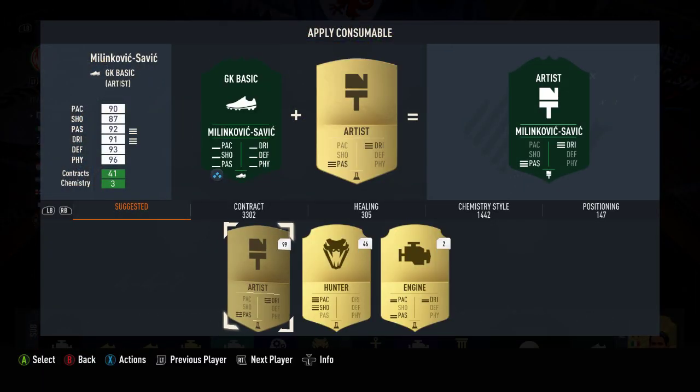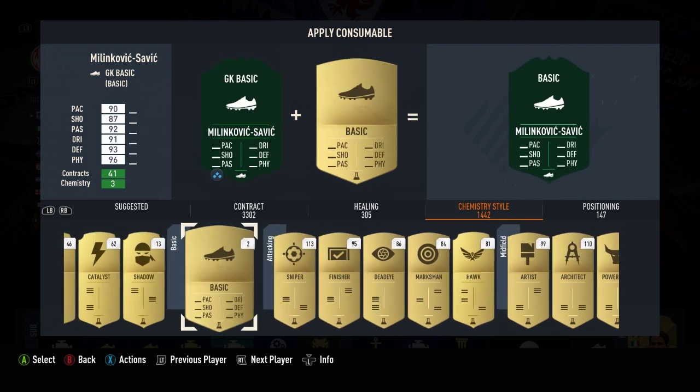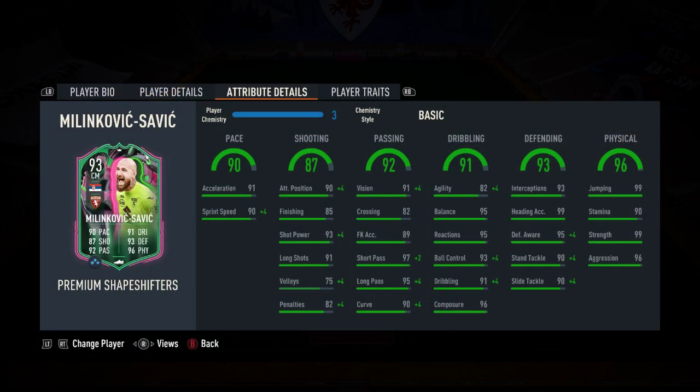So what I want to see is, because he's got all the outfield chemistry things put on him, if we put an outfield basic on him — which I'm assuming is what this is — will that boost his stats? So basically... yes it will.